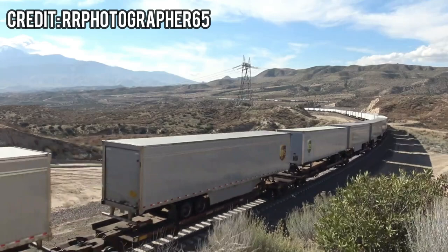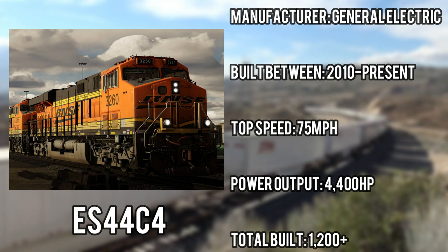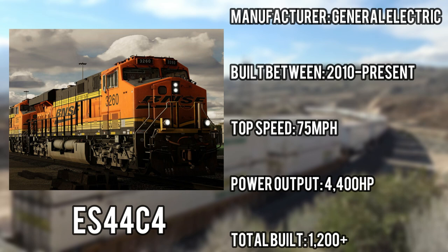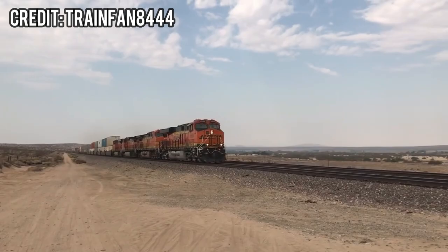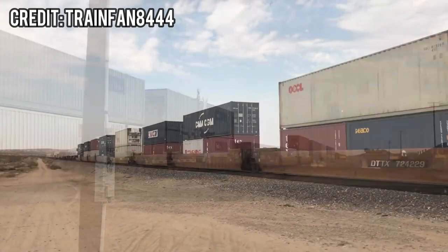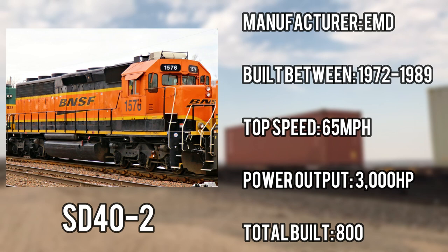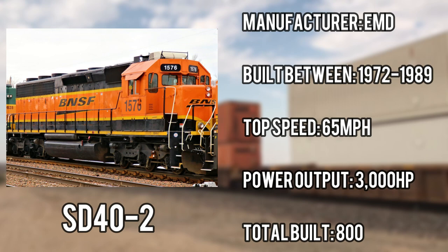Cajon Pass comes with two locomotives: the ES44C4 and the SD40-2. The ES44C4 is a diesel-electric locomotive built by General Electric between 2010 and the present. It is the second ever GEVo to be added to Train Sim World, with a max power output of 4,400 horsepower and a top speed of 75 miles an hour. Over 1,200 of these units were built for BNSF. Unlike its predecessor the ES44AC, the ES44C4 complies with tier 3 EPA emission standards and can redistribute tractive effort to only the outer axles for improved grip to prevent wheel slip. The SD40-2 is a diesel-electric locomotive built by EMD between 1972 and 1989, with BNSF owning over 800 units, a max power output of 3,000 horsepower, and a top speed of 65 miles an hour.